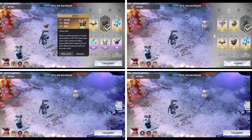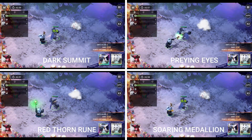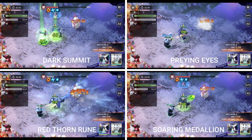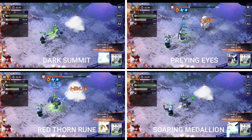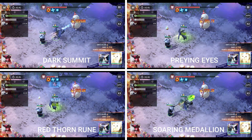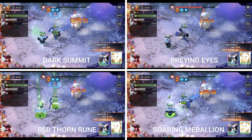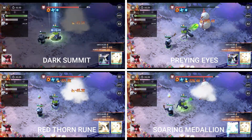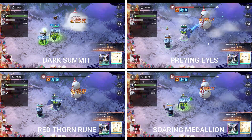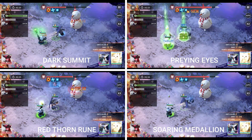Now let's test Xander on the Kick the Snowman event — I've waited for this perfect event to test different kinds of heroes. The best, and only, commander for Xander is Samadhi. There are six best divine prototypes available for him: Soaring Medallion, Red Thorn Rune, Thorn of Glory, Praying Eyes, Dark Summit, and Fifth Element. I will test him with all six divine prototypes, but we will separate the two mythic divine prototypes since they are only level 9. Let's see which divine prototype suits Xander best.